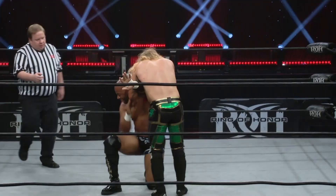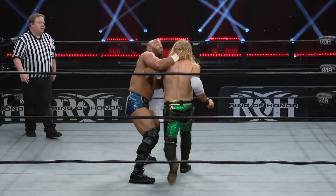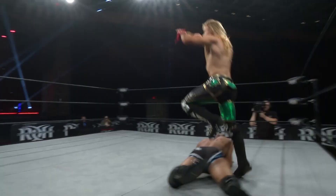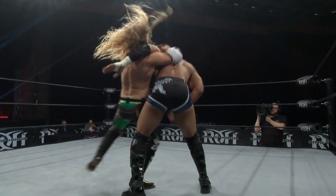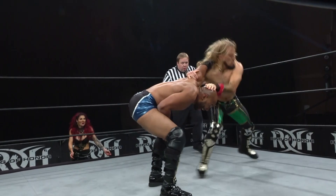That left arm of Jay Lethal is the trigger — that left hand had been broken at this point, and Lethal came back early from injury. We see a shoulder tackle from Haskins off the ropes. Lethal tries a drop down, does not work. Haskins looking for the hip toss — signature Jay Lethal move — but instead Lethal is placed right into Haskins' hands. Haskins looking for the arm bar and sends Lethal to the outside.